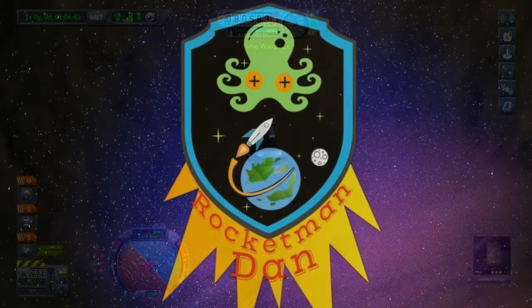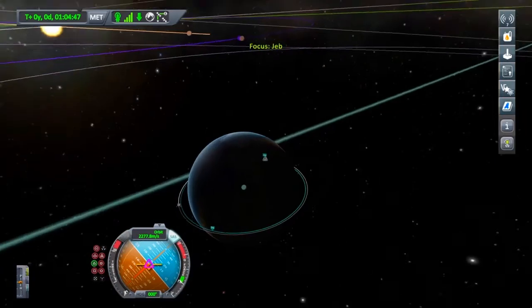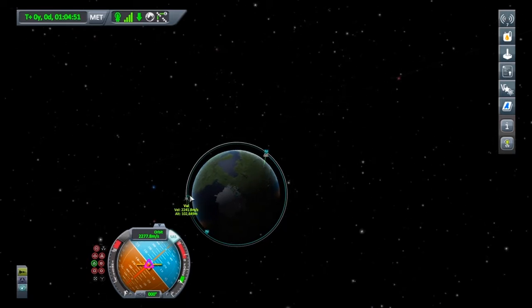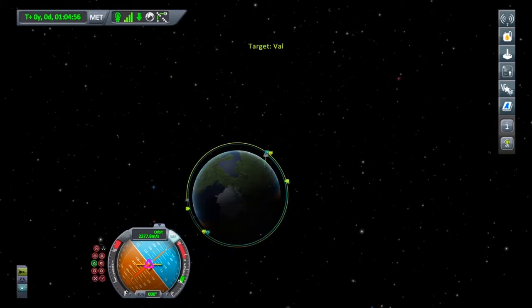Hello, I'm Rocketman Dan and today we're going to be rendezvousing and docking. First let's go into the map screen and we're going to set as target the ship we would like to rendezvous with. There we go, there's Val — let's set as target.